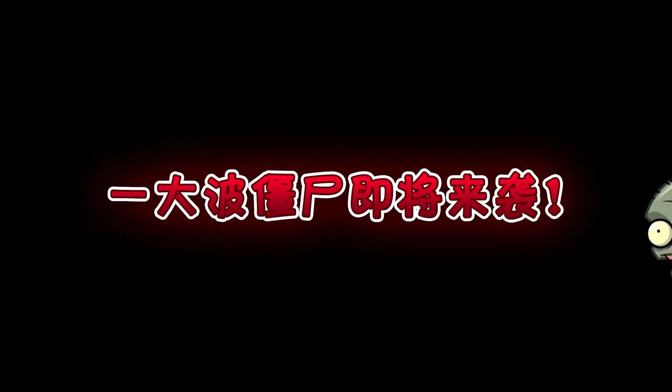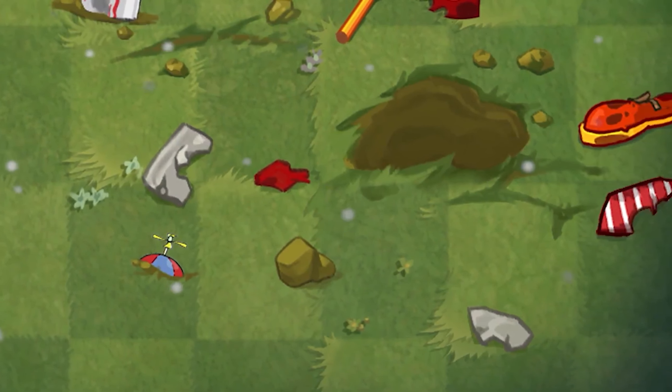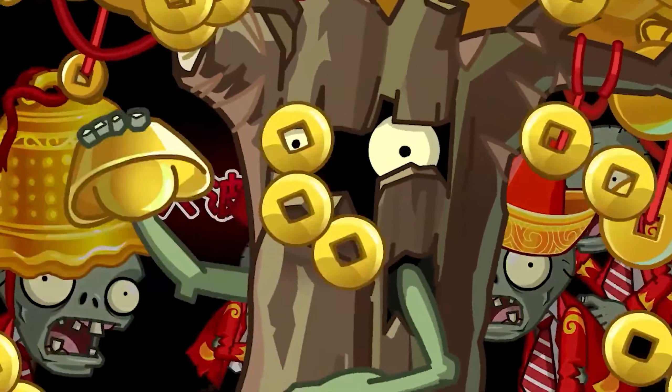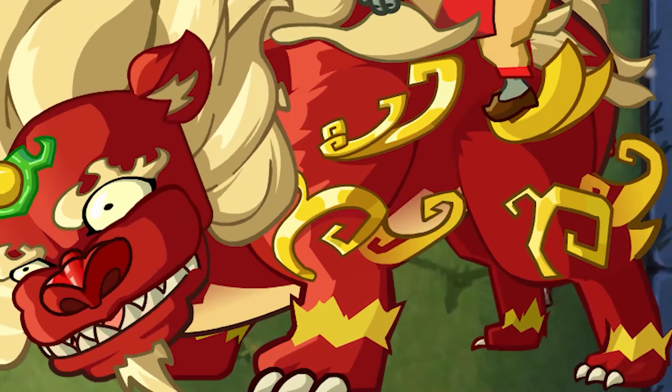There are also two new zombies on the way, but we know even less about these as they were only seen for a brief moment in the trailer. We have some sort of tree zombie, as well as a New Year themed Guardian Lion that looks like it has an imp riding on its back.